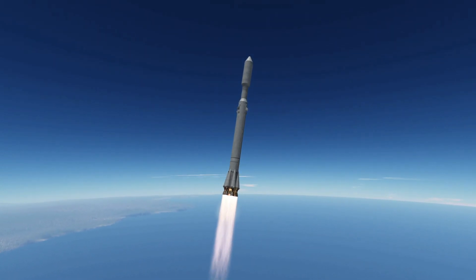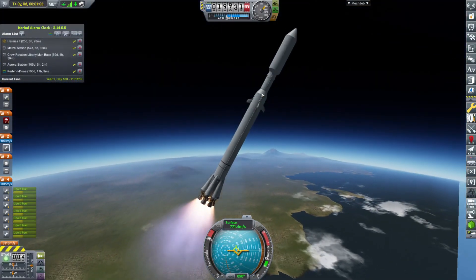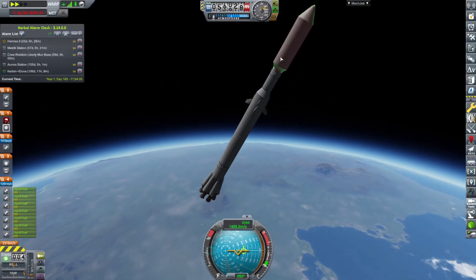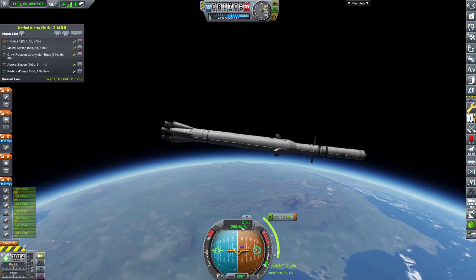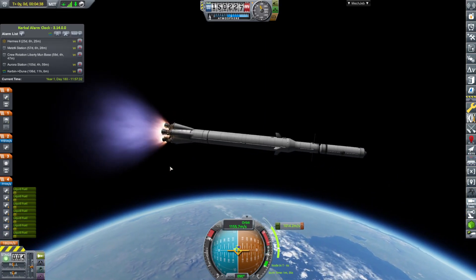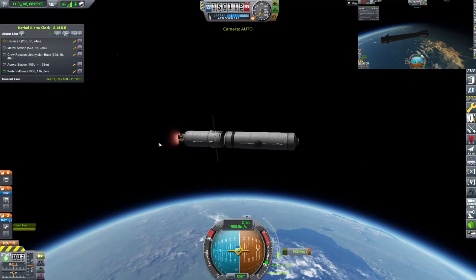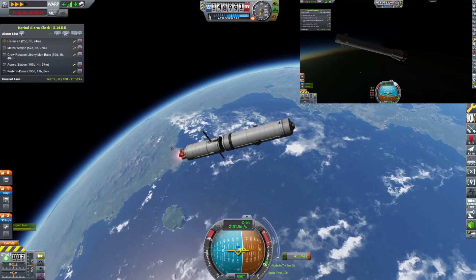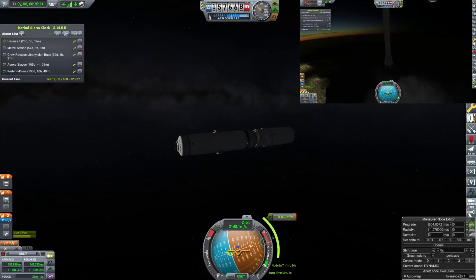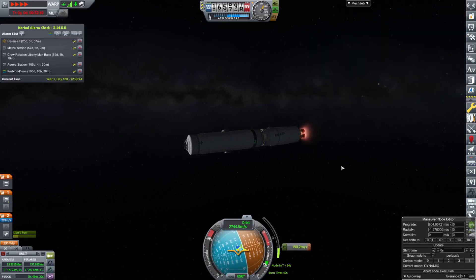It's going to dock to Metzli Station and allow us to refuel our lander, which is low on fuel. We'll also be launching a fuel depot for the Liberty Mun Base at a later date. Here we are starting our circularization burn — because it's a heavy payload, I used a little more fuel than I should have. Unfortunately I never unblocked that lower tank, so it just thought it was empty, and the booster hit the water pretty hard.